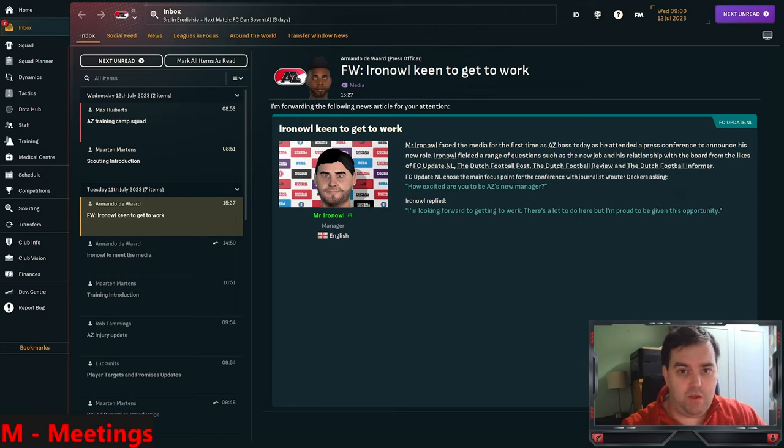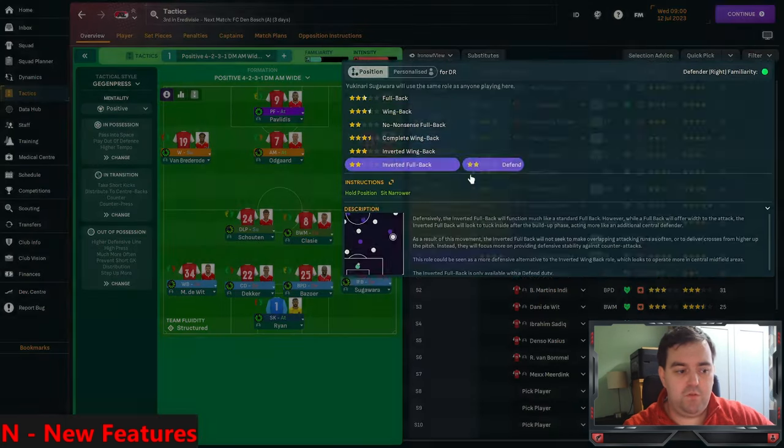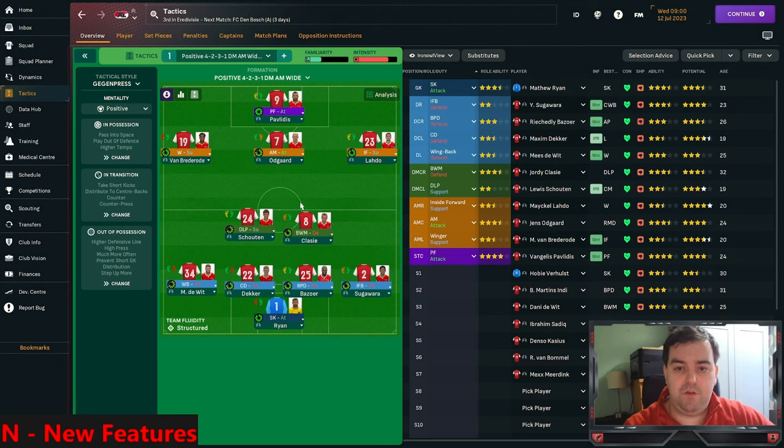There's also a new position called the Inverted Fullback, which allows a defender to effectively come into the middle - works very well with the Libero for example. The AI has had a lot of improvements in transfer decisions and squad building. The match engine has also seen a raft of improvements ahead of 2025, when they'll have a new Unity game engine - which means the game is going to take a dramatic step forward. Compared to FM23, FM24 has so far looked like a marked improvement.